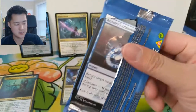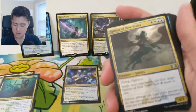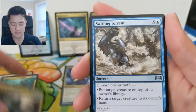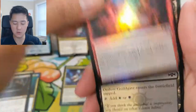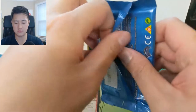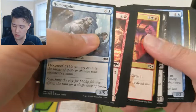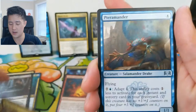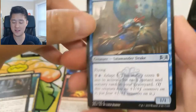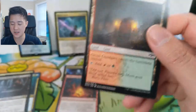What an opening guys! Definitely hit that like button down below — we just pulled a Hydroid Krasis! We got a Sphinx of New Prahv, Swirling Torrent, Resolute Watchdog, and then Priest of Forgotten Gods — I think I have a foil version of that. Oh, another foil common. We have a Skatewing Spy, Hackrobat. Oh there we go — Salamander Warrior! Forget about the adapt — eight mana is way too high. But a 1/1 flyer for one mana, very insane. Oh yes, here we go — our first shock land!